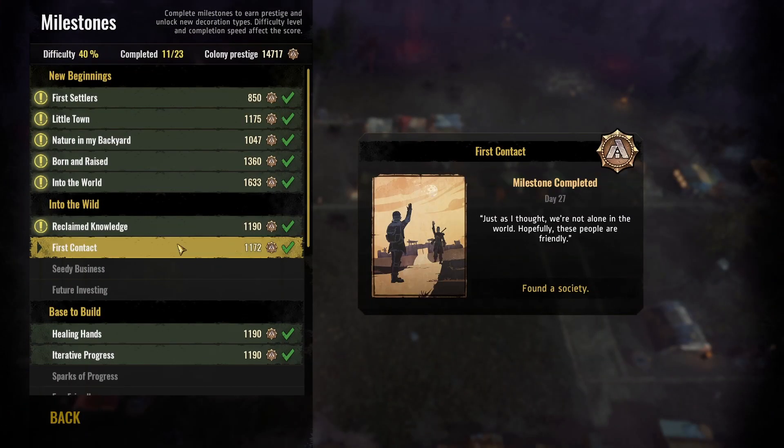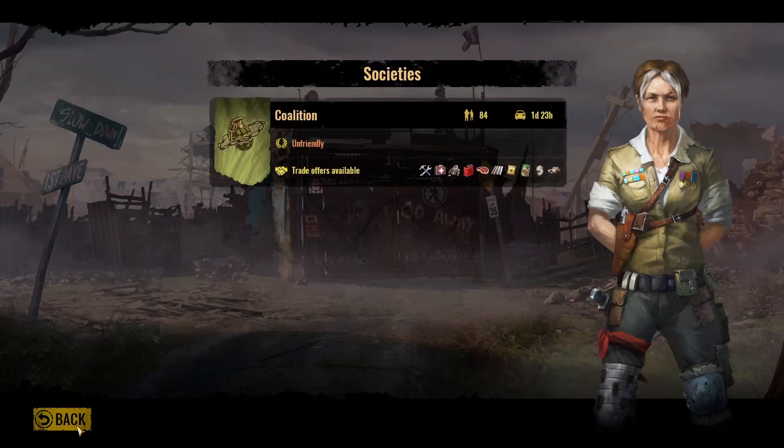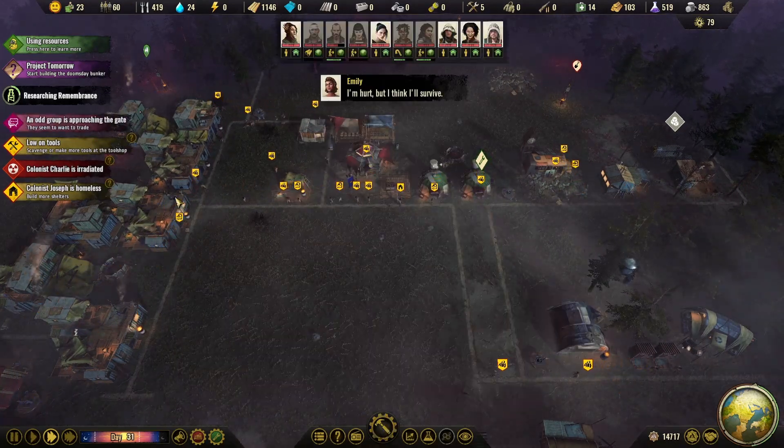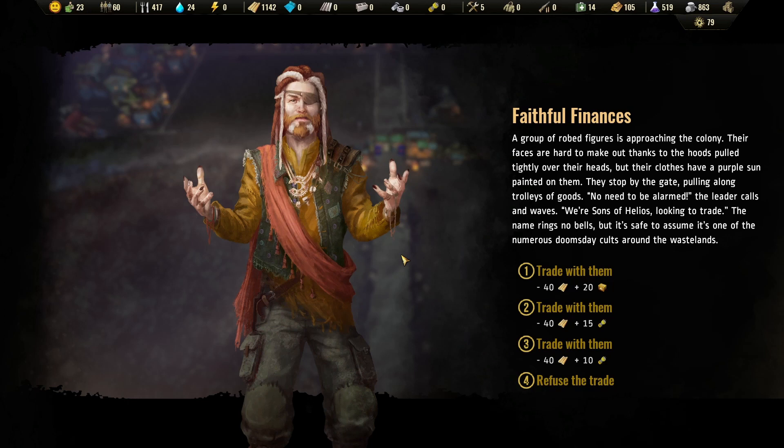Milestone. Trade — oh, that's right, I need a trade center. How much is a trade center? Uh-oh, odd group is approaching the gate. A group of robed figures is approaching the colony. Their faces are hard to make out thanks to the hoods pulled tightly over their heads, but their clothes have a purple sun painted on them. Well, that's not good. They stop by the gate, pulling along trolleys of goods. 'No need to be alarmed,' the leader calls and waves. 'We're Sons of Helios' — oh boy — 'looking to trade.' The name rings no bells, but it's safe to assume it's one of the numerous doomsday cults around the wastelands. Yeah, I wouldn't doubt that in the slightest.